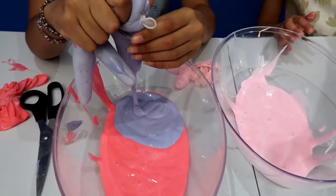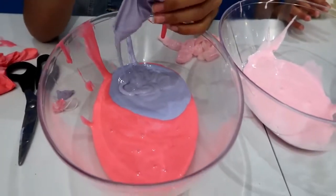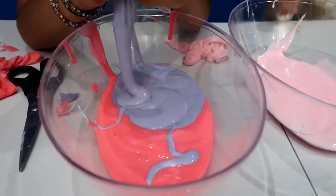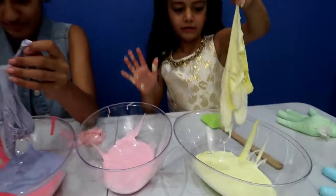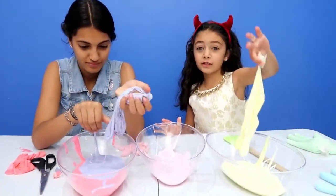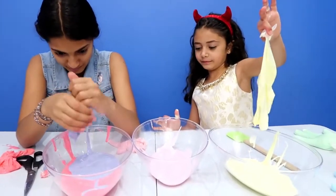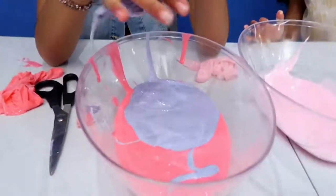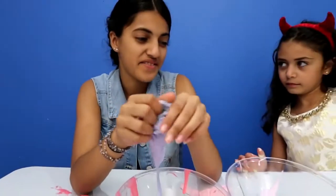Whoa, this looks like a type of cake. Or something that I'm making. Guys, comment down below if you like Hadil's color so far. How does it get messy? Yeah, it's a little messy. Slime is always a little messy. But it's okay guys, it's just glue. Always wash your hands. So we're waiting on Zidane to get a bag to put all the messy slime in.